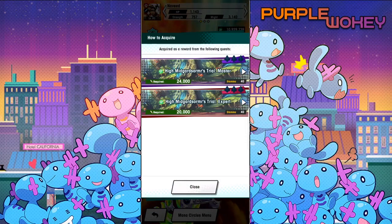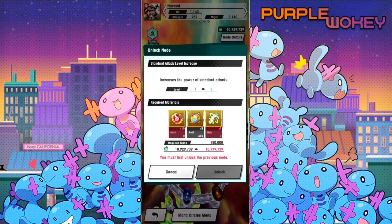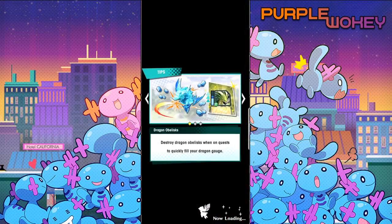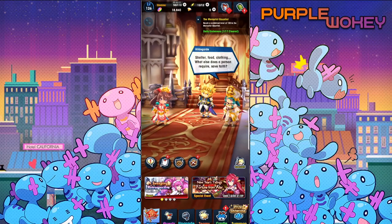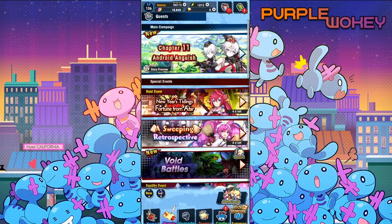Let's see how to acquire. This requires stuff like the advanced dragon trial. Interesting. It's gonna take me a while to get him there because I don't like doing the advanced dragon trial. It is what it is. I'm glad that, from most reports, Navid is very good.